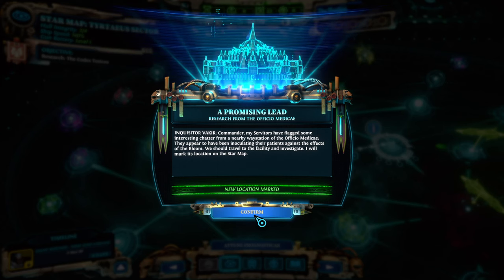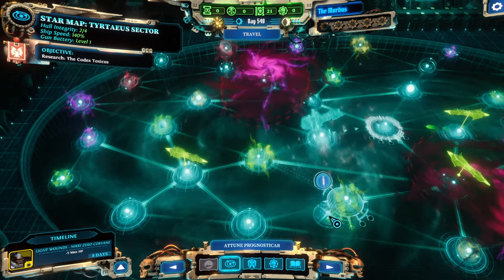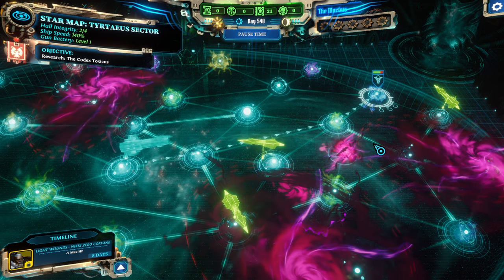Commander, my servitors have flagged some interesting chatter from a nearby waystation of the Officio Medicae. They appear to have been inoculating their patients against the effects of the Bloom. We should travel to the facility and investigate. I will mark its location on the star map. Alright, let's go there.